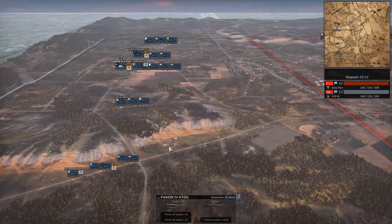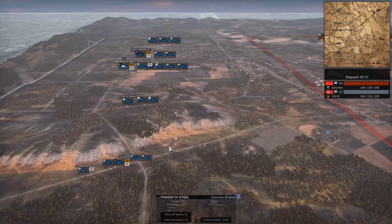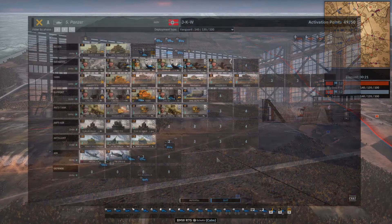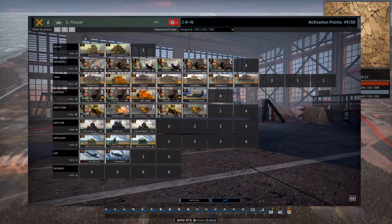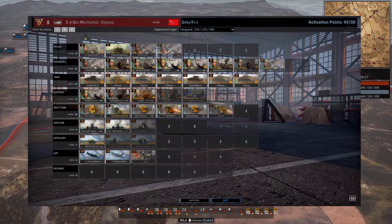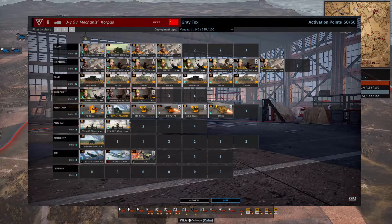Today, outside the village of Zabuchusen — on the left-hand side, in blue, we have JKW playing the 5th Panzer Division with a Vanguard Income. On the right-hand side, in red, we have Grey Fox playing 3rd Guard Mechanized, also with a Vanguard Income.